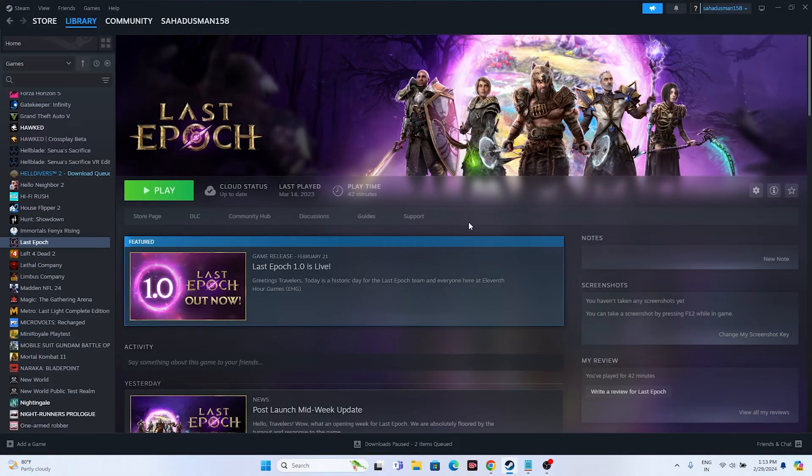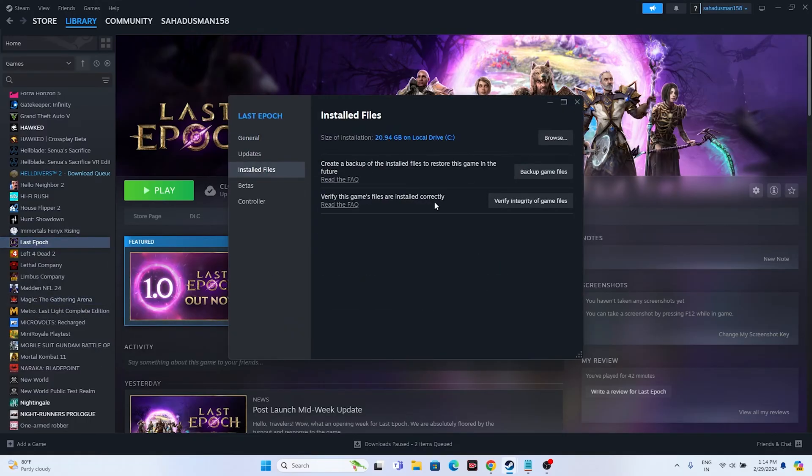Let's dive into the workarounds. The first one is about verifying the integrity of the game files. We just need to go to the game, right-click and go to Properties, then go to Installed Files and click on 'Verify integrity of game files.' What this does is cross-check every single file of the game — if any files are corrupted or missing, these issues will be fixed by this step.